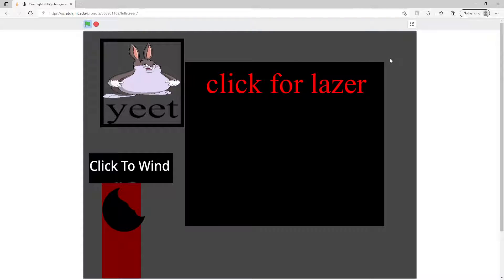Also, you have Hallway Chungus. If he appears, click the hallway to activate the laser since his eyes are damaged. Don't click the actual Big Chungus himself — click on the hallway, because clicking on the actual Big Chungus won't do anything.